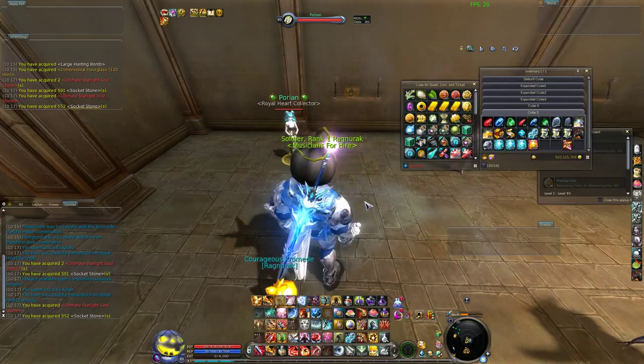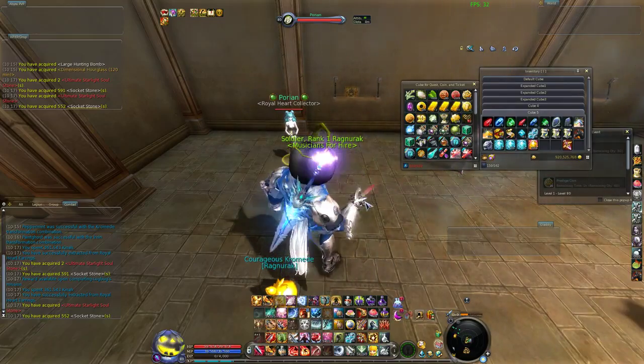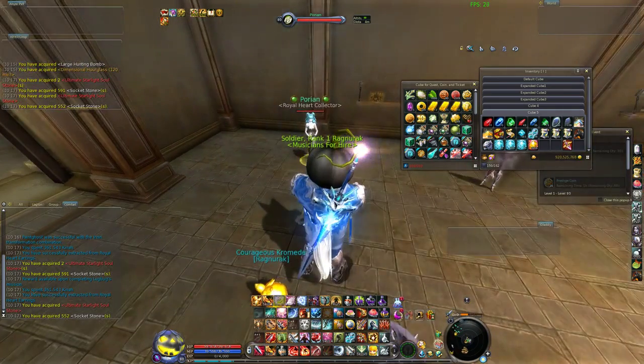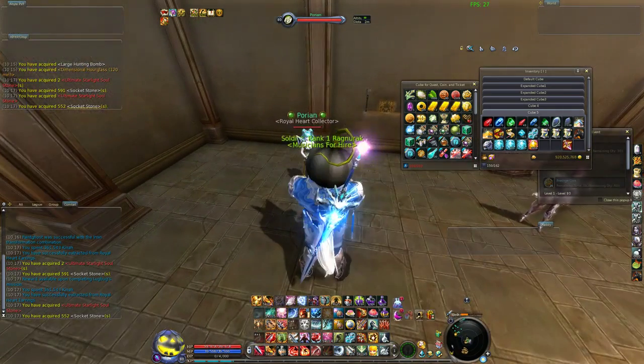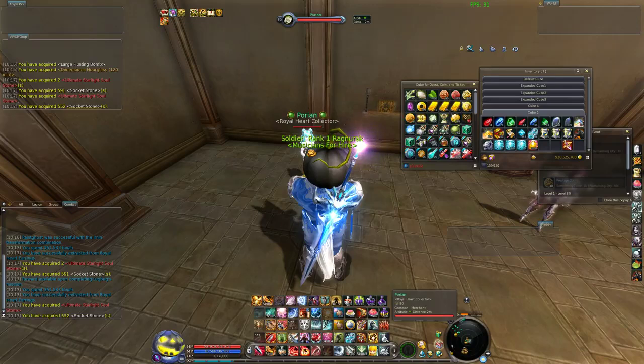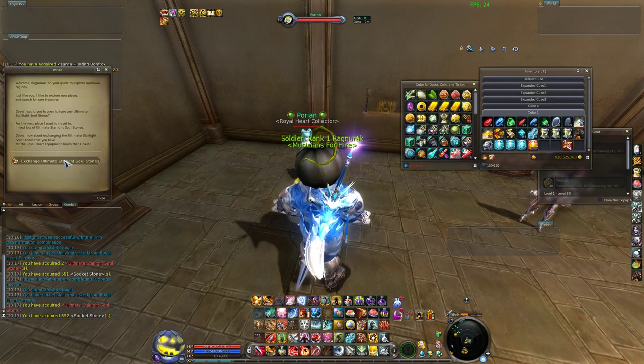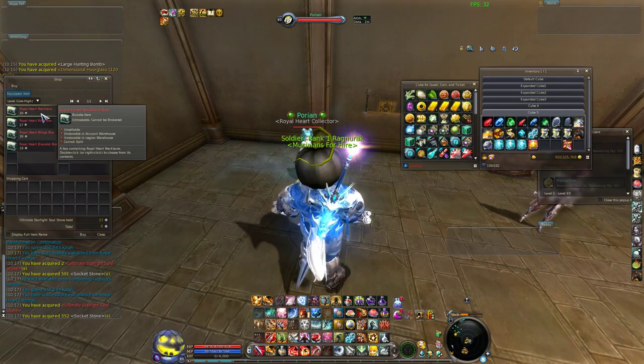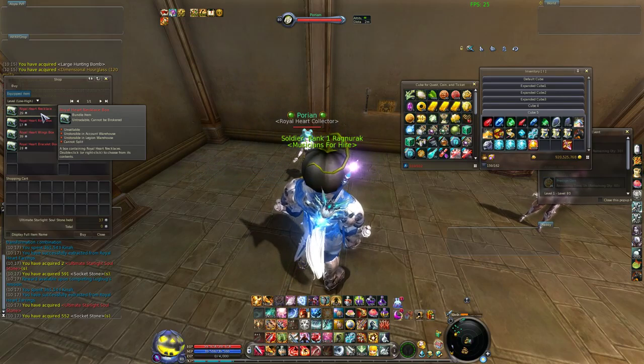One of the nice changes they did was they finally gave us the royal heart collector in game. For those of you that do not know, this is an NPC that you can go to and you can trade your starlight souls for the base royal heart equipment. This is the un-upgraded version of the equipment.